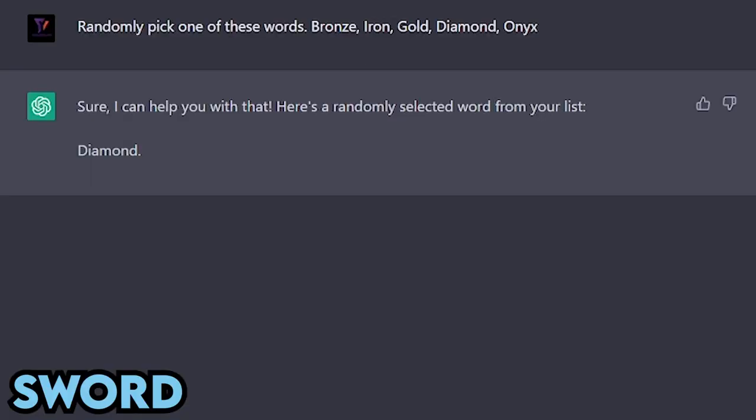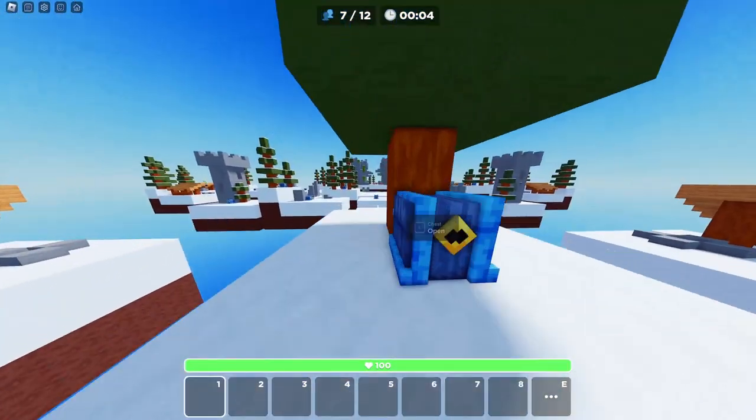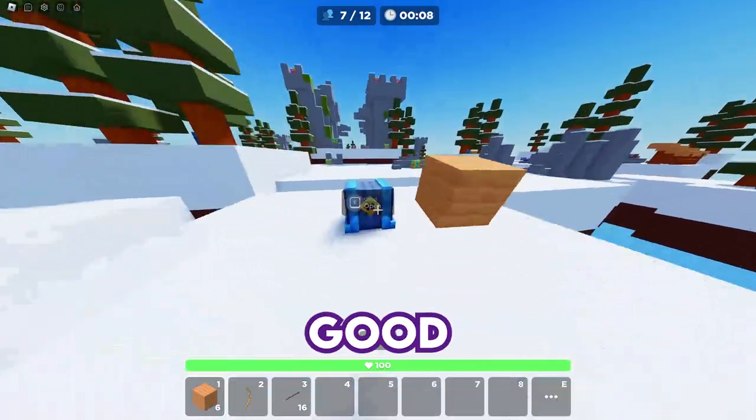Alright, we know the deal — diamond and gold. We're keeping the same armor, but at least we're bumping up our sword all the way from bronze to diamond, so that's pretty good.